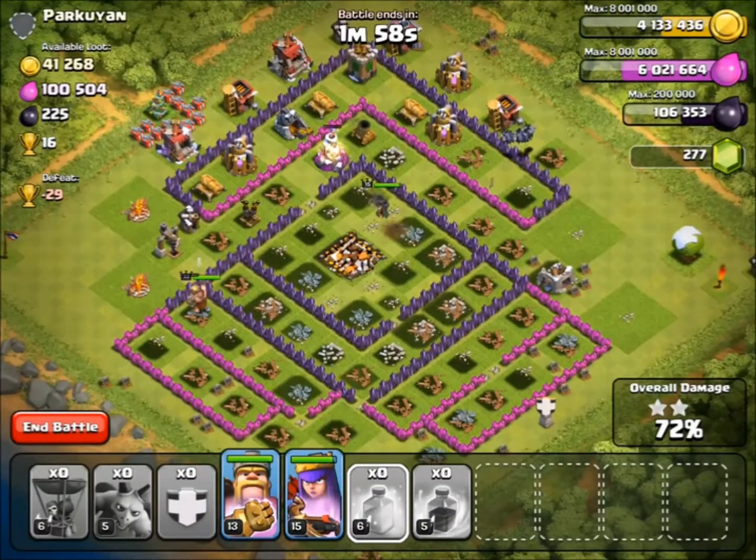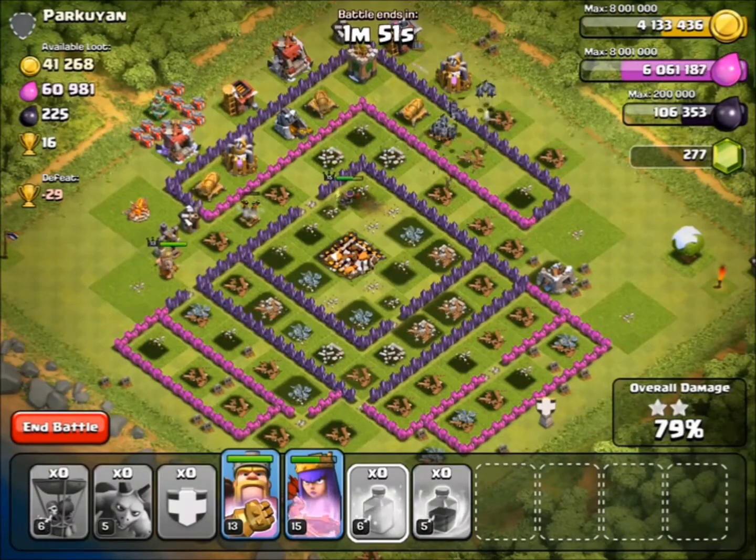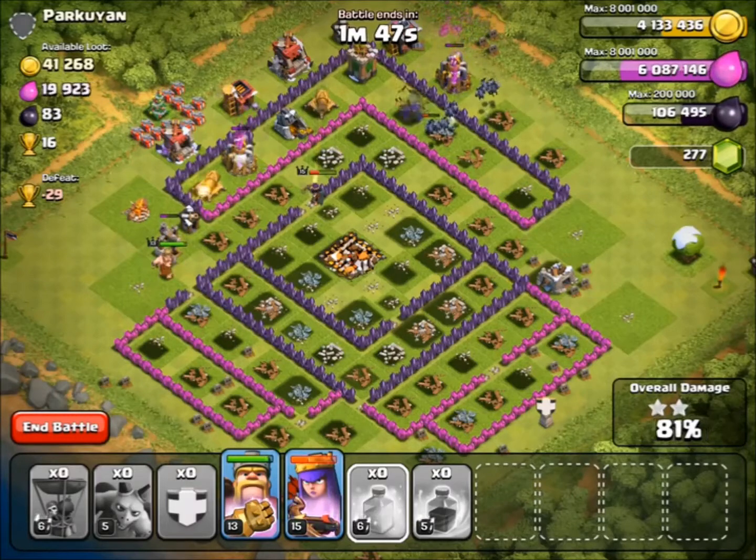We also want to get most of the loot, because most of the loot is in these mines and pumps, so it's just one of those things we've got to do. We've got to keep an eye on our King and Queen, and we've also got some nice minions going around taking out some of these buildings. Luckily there's enough of them to actually do some damage.